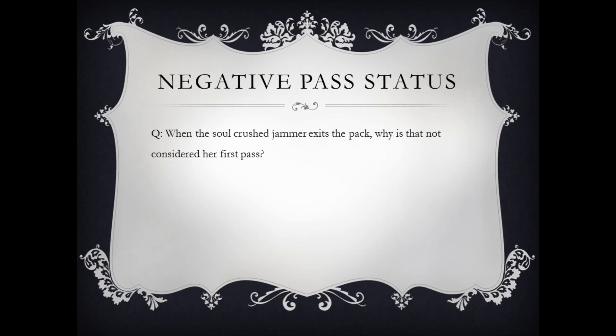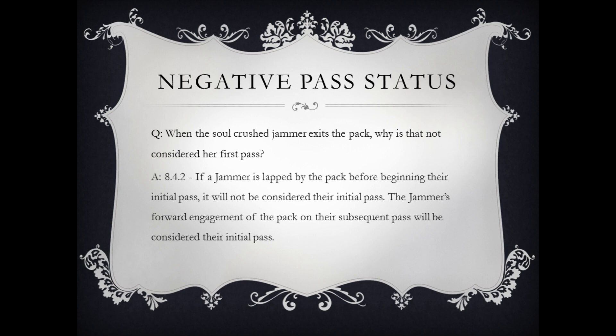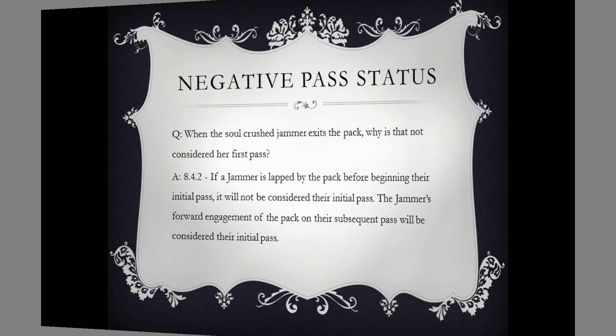In the video shown, when the soul-crush jammer exits the pack, why is that not considered her first pass? In WFTDA rules 8.4.2, if a jammer is lapped by the pack before beginning their initial pass, it will not be considered their initial pass. The jammer's forward engagement of the pack on their subsequent pass will be considered their initial pass.